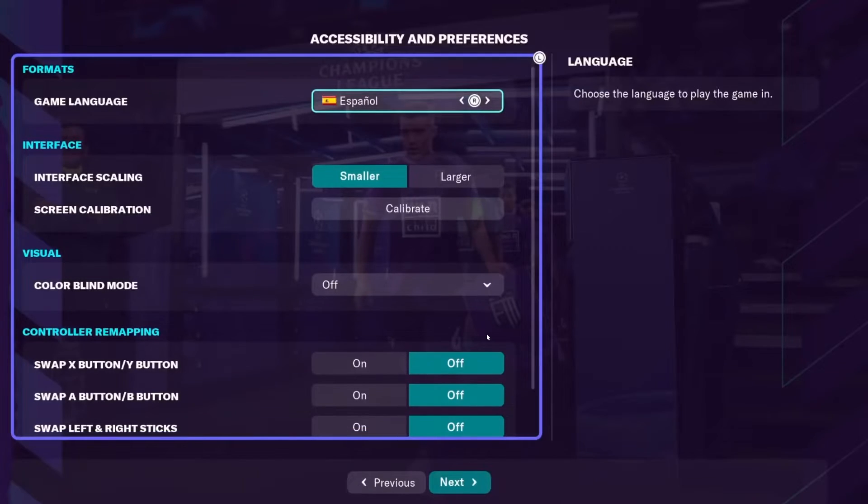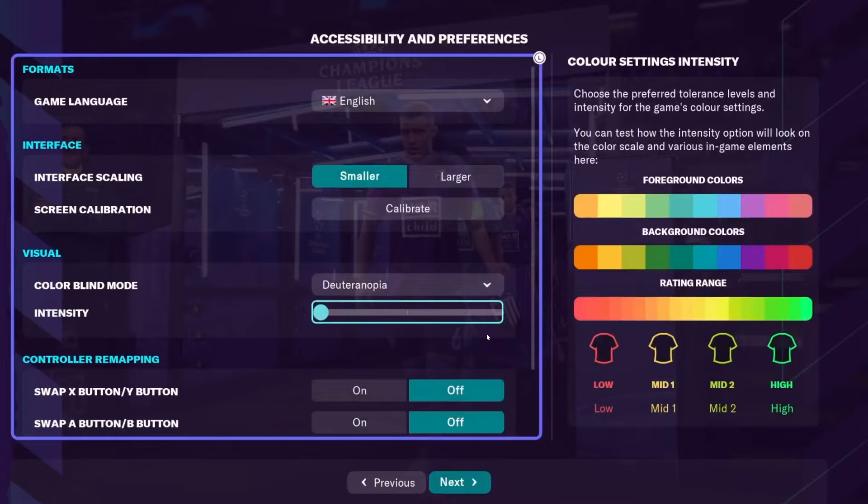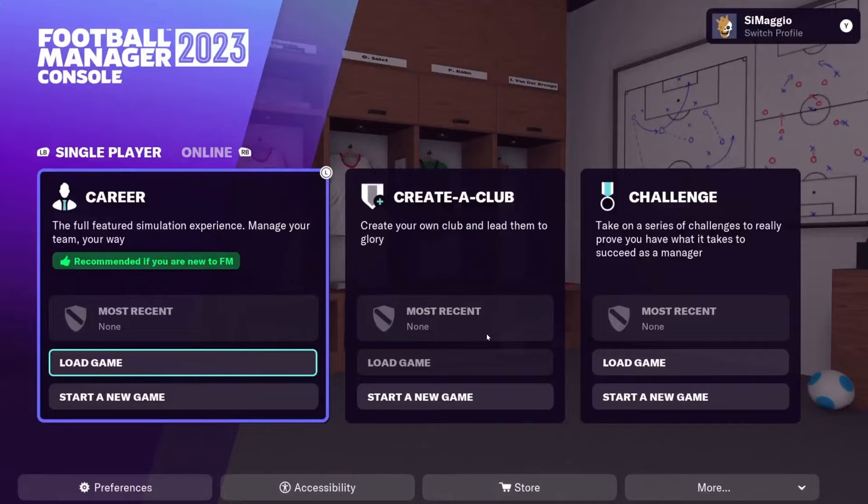You're going to be asked to set up a few things. The game will introduce you to controls and you can set the language — I'm going to set it to English. You can set the interface and all kinds of things, including colorblind mode, which is very useful. So here we are at the main menu.